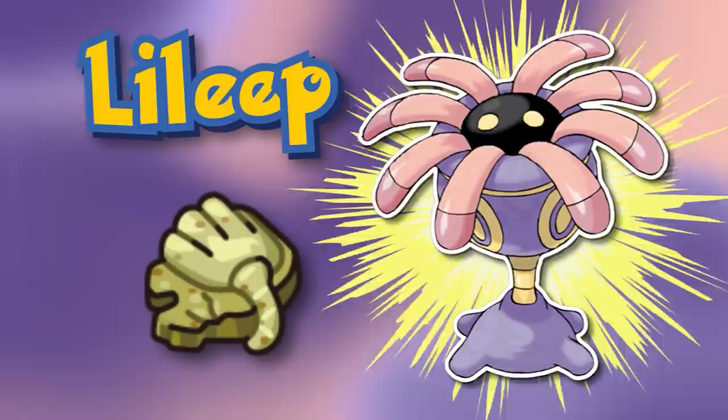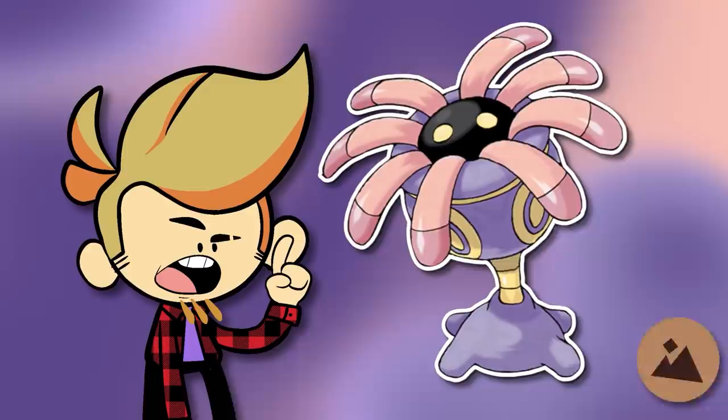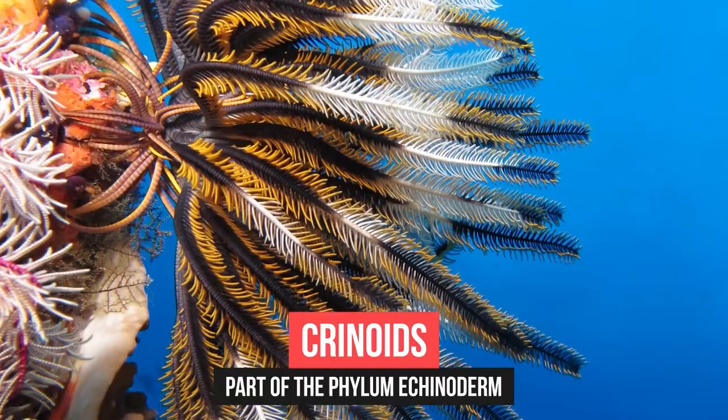Lilip is regenerated from the root fossil because it's a plant. Except it's not — that's a lie. While yes, it is grass-type, so maybe in the Pokémon world it has plant-like biological structure, the real-world things it is based on are not plants at all. I get it — they do look very plant-like, and they plant themselves to the same spot on the ground for most of their lives, like plants tend to do. But the main thing Lilip is based on is a class of marine animals called Crinoids. They're a part of the phylum Echinoderm.